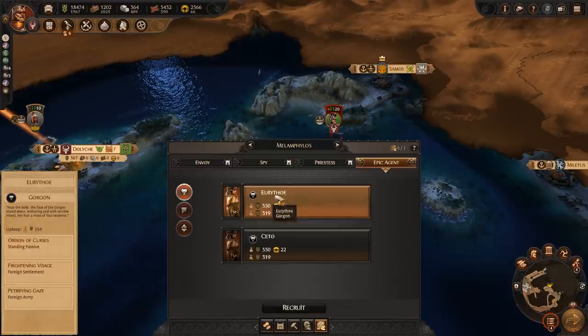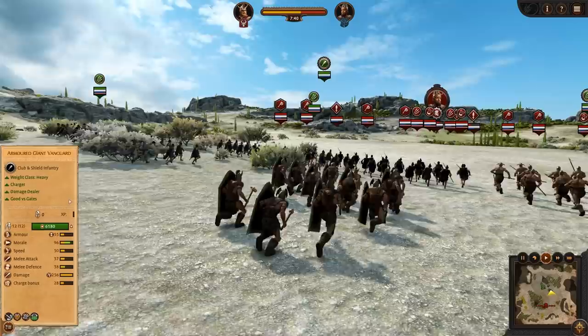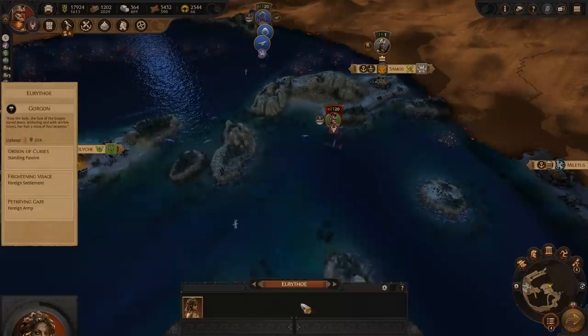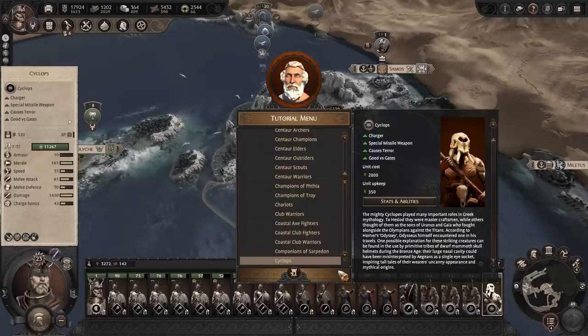Our Truth Behind the Myth approach has allowed us to draw from a multitude of mythology's most renowned aspects and include them in Troy as historically grounded representations of what their true form might have been. This approach expands unit diversity by including unique warriors in the roster, while adding an extra layer of tactical versatility to the conflict. Mythical units like the Cyclops can only be obtained at the pinnacle of the divine will mechanic, to help enforce the mythical rarity of these units.